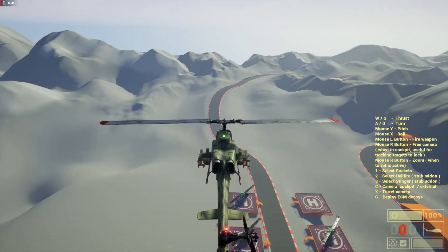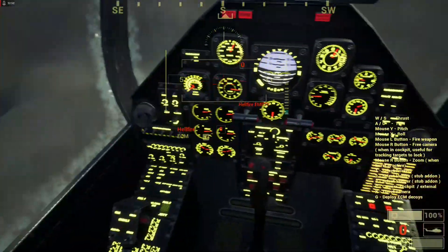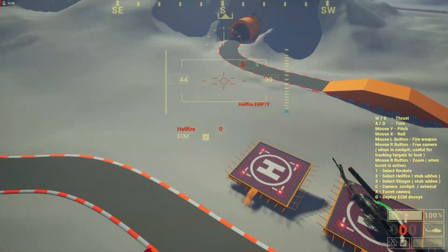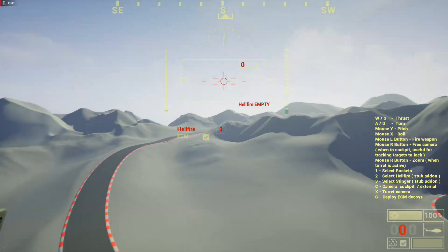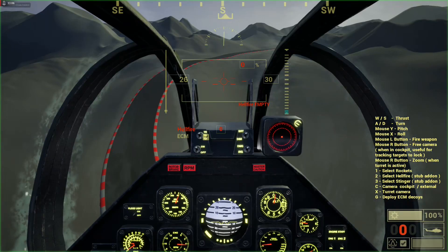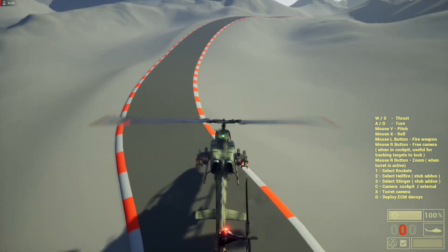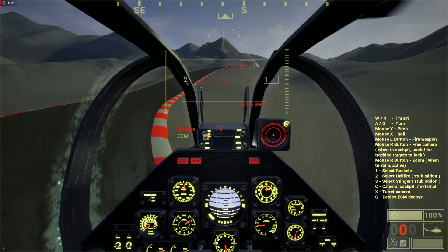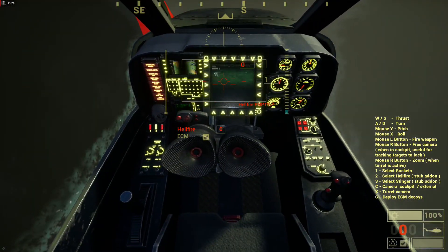Now let's take a cockpit view — it's a pretty detailed cockpit. This is the pilot's position. Let's take a look at the gunner's position as well. We need to land first. Fire position — 3D cockpit. We have a gunner's position, also a detailed cockpit.